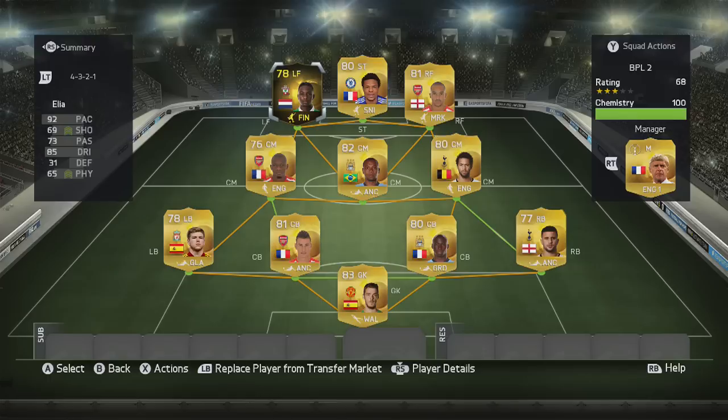What's up guys, Guinness here bringing you another InForm player review. Today we are reviewing InForm Elia, the Dutch winger who's just moved to Southampton in the BPL. There's the squad I played him in — I've got him as a left forward in a 4-3-2-1 formation. Remember guys, 200 likes would be amazing, and make sure you follow me on Twitter as well.